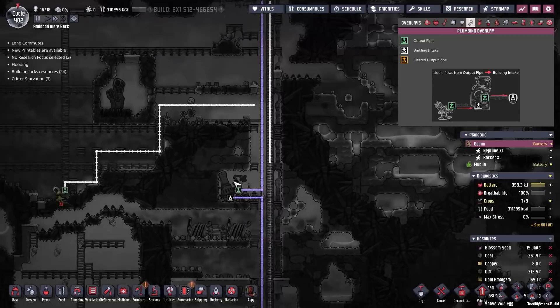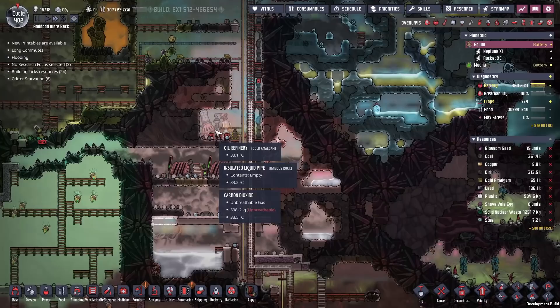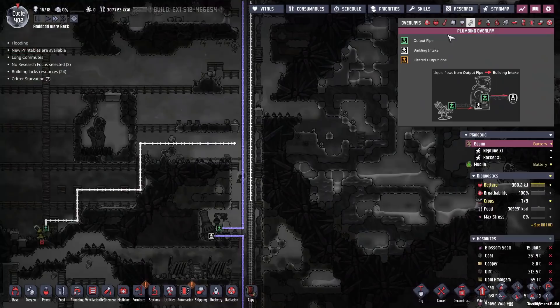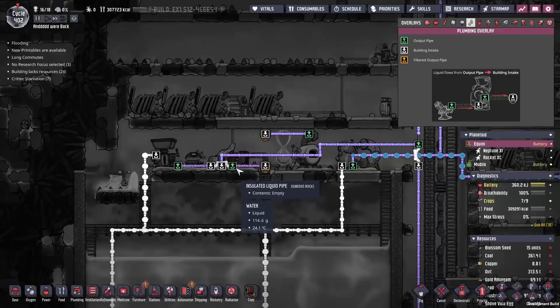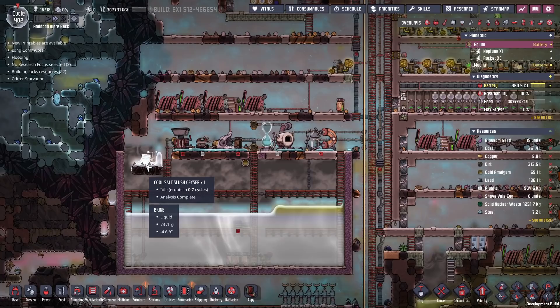That will pump all of the crude oil we harvest all the way up through here and all the way up to — one second — for a second there I thought I saw a non-insulated pipe segment. And that will go up there, which will get converted by the oil refinery, and then the petroleum will come all the way up to this jerry-rigged section where we'll go into the polymer press and produce some plastic.